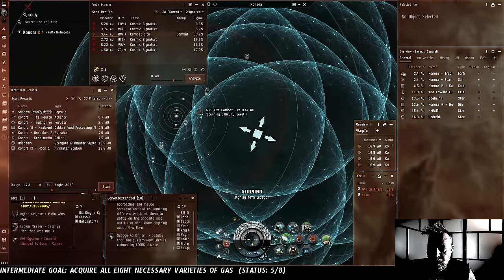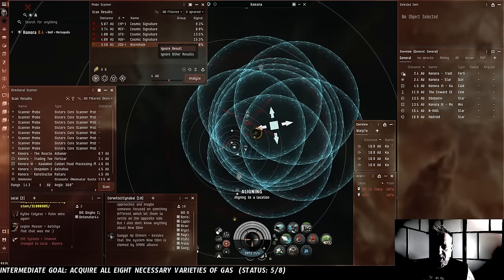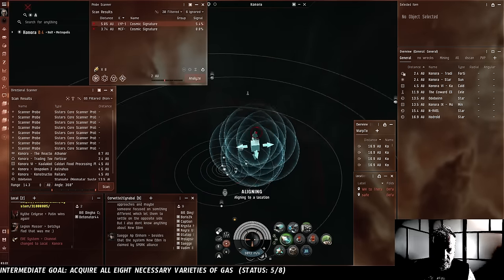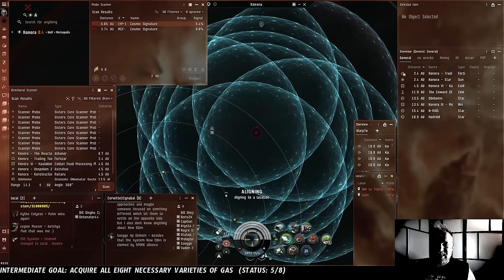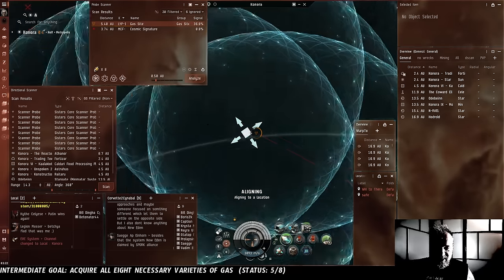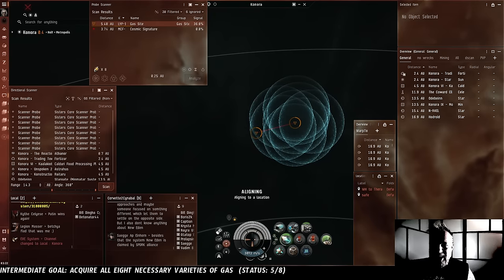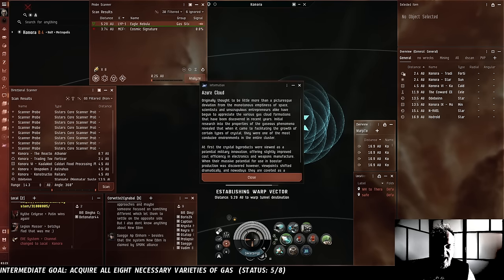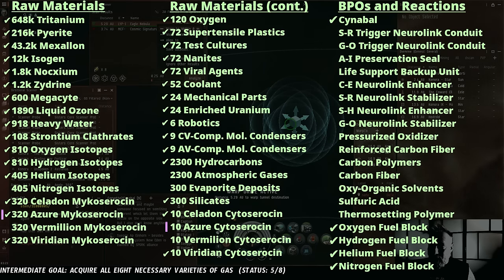We're not interested in combat sites, especially considering they'll be Angel combat sites because we're in Metropolis. Another wormhole - we're not going to pop through there lest we get locked out of Thera by accident. Two more wormholes. I'm enjoying this extra scan strength, and it's much faster scanning when you know you're leaving system immediately and can ignore everything as soon as it's not the type you want. Gas site - bam, too easy. I shouldn't get too excited though, this could well be a chemical lab. Eagle Nebula, Azure Cloud - now we have to see if this is the Mycocerosin we already have or the Cytocerosin we so badly need.